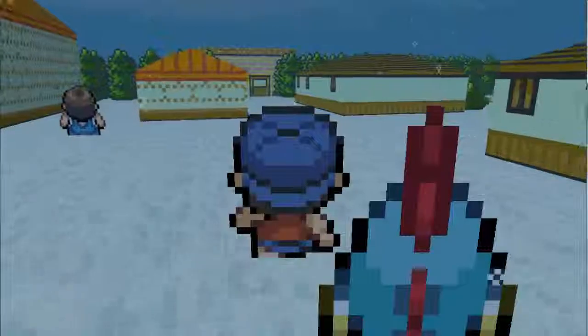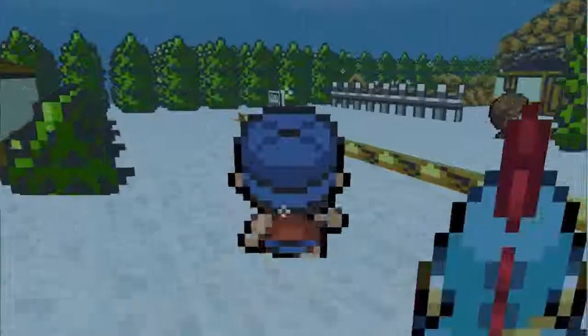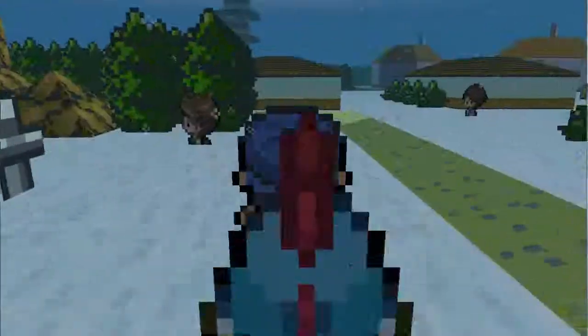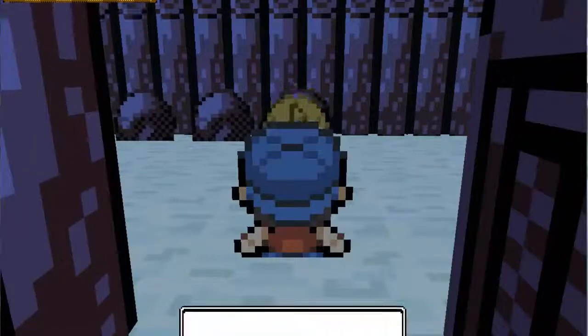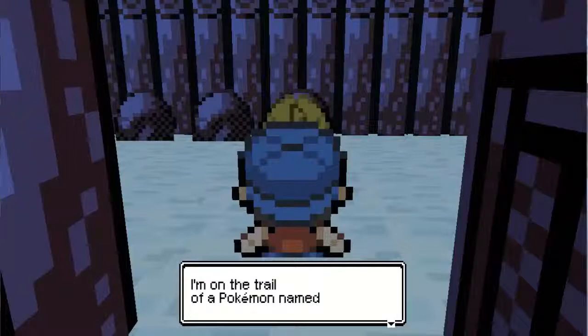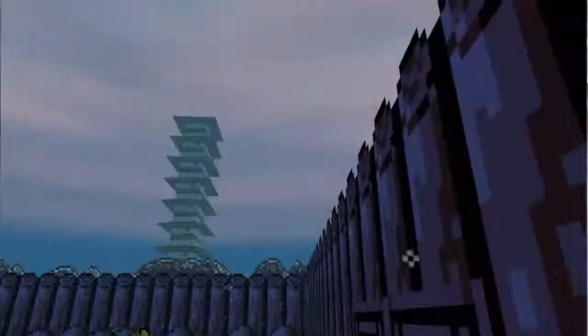Looks like some of these buildings aren't enterable yet. That doesn't look right though — I thought the Burned Tower was a little bigger than that. I assume this is it. The snow is inside here, that's kind of strange. There's Eusine — I don't even know how to say that guy's name. So evidently he's been implemented already, which is interesting. Oh, I like how it just started snowing. I guess it doesn't have a roof? I don't really know, it's kind of weird.